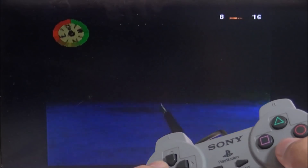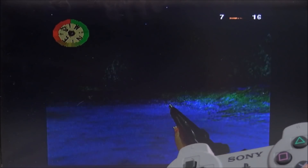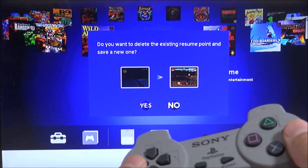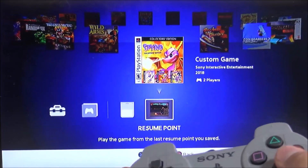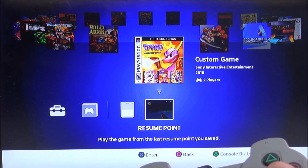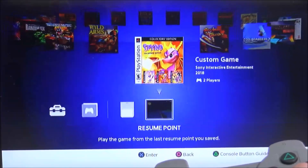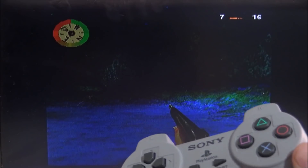Now I'm going to go ahead and reset the console and that'll take us back to the main menu to show you what's going on there. Check this out — when you push that reset button, it gives you the option to do a save state for whatever game you originally loaded. I started off with Spyro but ended with Medal of Honor, so I'm going to save that game and then I can go back to that game whenever I want. Let's go ahead and load it now — and I'm right back where I left off.